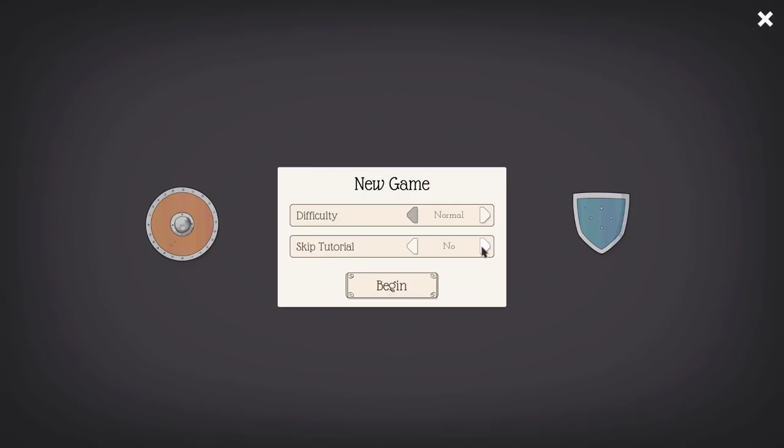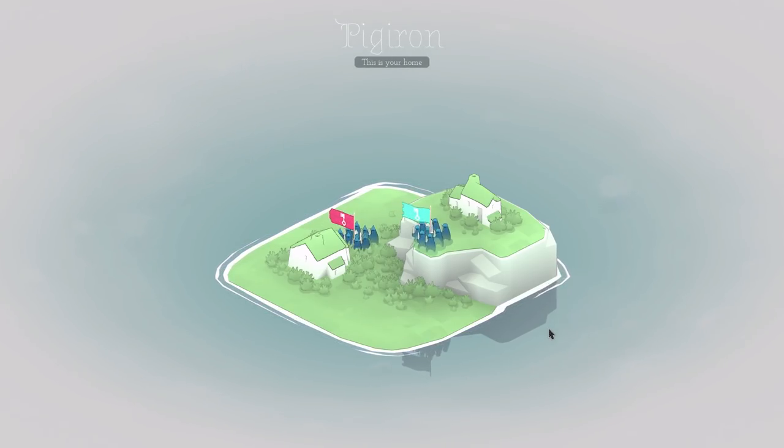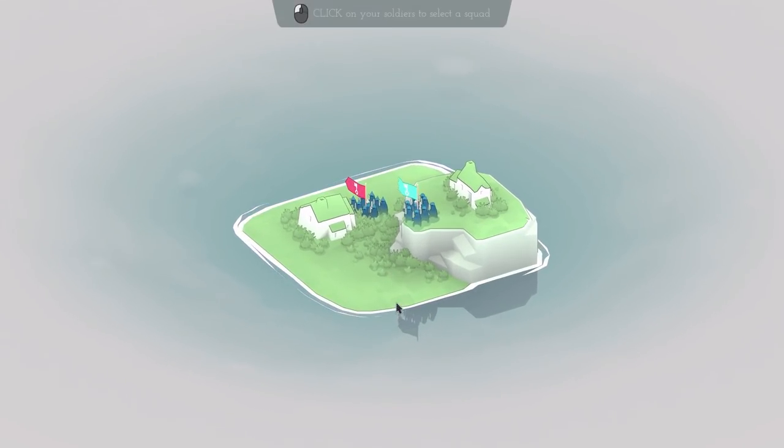We'll go on difficulty normal. We won't skip the tutorial - let's find out about this game. Archers are vulnerable in melee, as usually they are, yes - unless they have backup weapons like spears. That's a pretty good backup weapon. This is our home. Click and drag to rotate the camera - very nice and very stylistic.